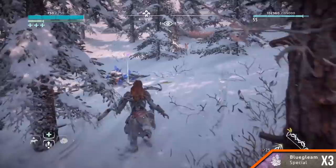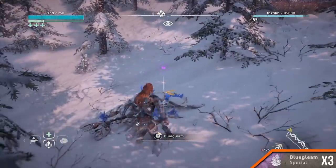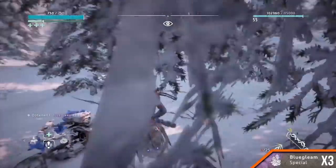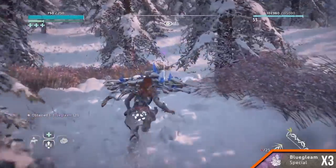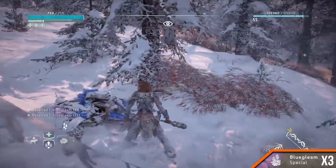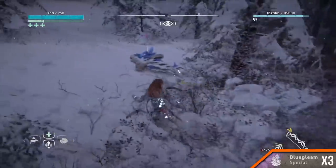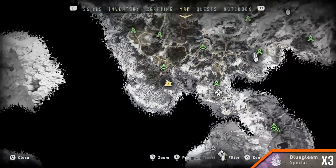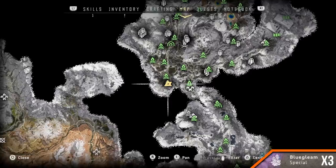You'll find two machine corpses festering with Blue Gleam close to each other between large areas of red grass. The last one is in the snow to the east of these bits. It's south of a rocky outcrop, about a metre away from where the snow starts to appear on the ground.